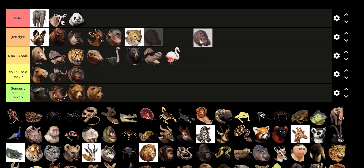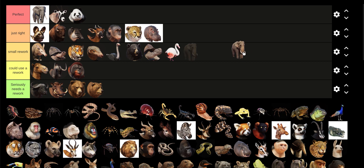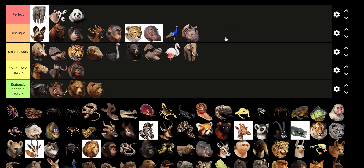The Hippo — the females kind of bother me a bit, they look different, but there's nothing really wrong with them. Indian Elephant: I don't really have an opinion since I prefer the African Elephant, but I'll put it in Small Rework because the males look a little bit off. Peacocks are fine — I've only used them once, in the India section of one of my zoos. Same with the Indian Rhinoceros.